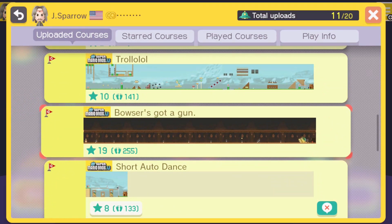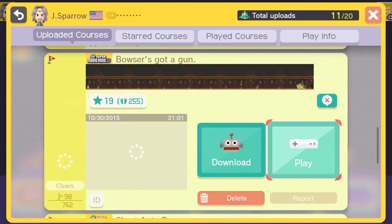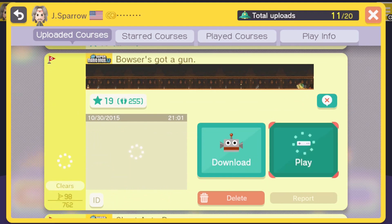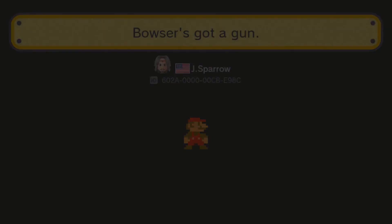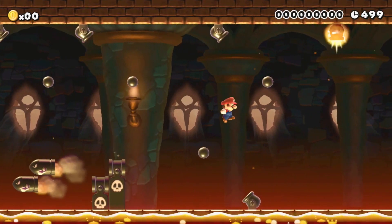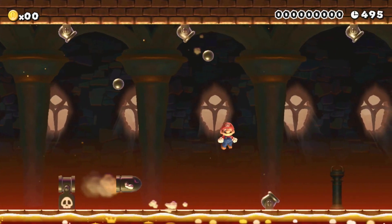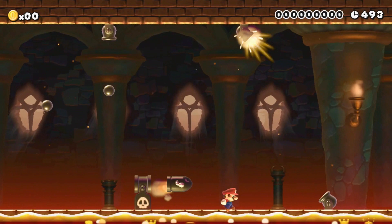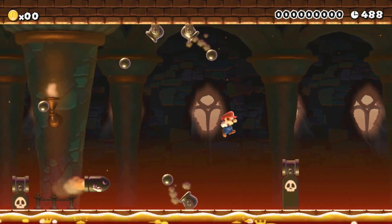Bowser's got a gun! Mario's totally done. You're going to love Bowser's Got a Gun. I always said that Bowser needed guns. They say when Bowser joined the NRA... Bowser does have a gun, I'll give you that.